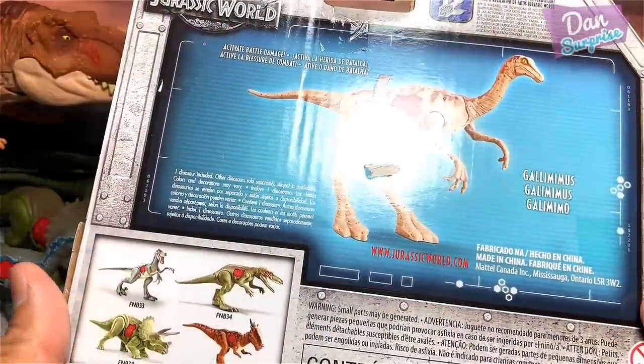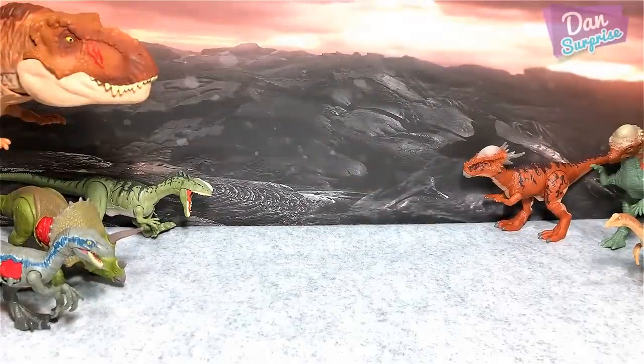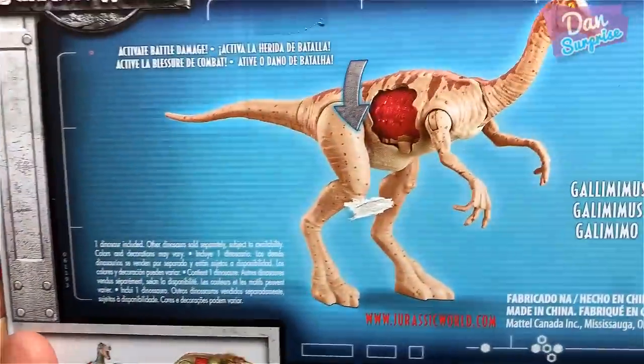Take a look at the back of the box. You have other battle damage dinosaur figures which we will take a look at them later on as well. This is the dino wound window.